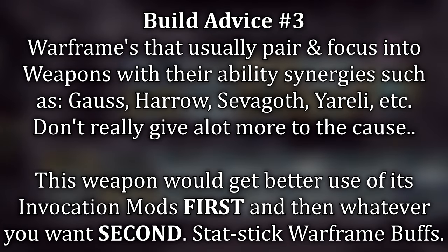Number three: even with Warframes such as Yareli with her passive, Gauss with his red line, or even Mirage with her Eclipse and Hall of Mirrors, this weapon isn't overly worth the position of dealing damage. It can still kill level 195 steel path enemies, but in comparison to what's available in the secondary slot, you're better off taking something else for damage scaling if that is what you want.